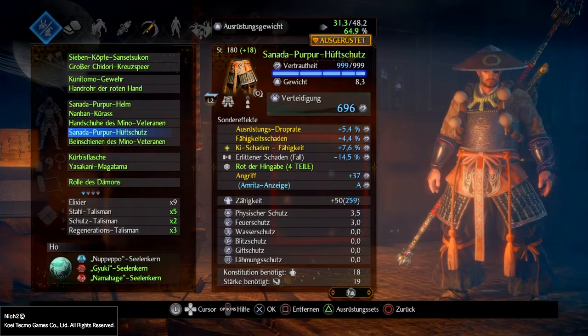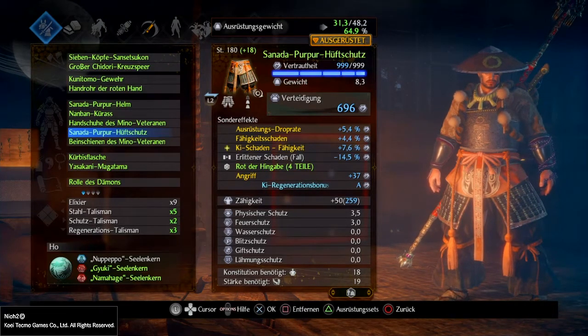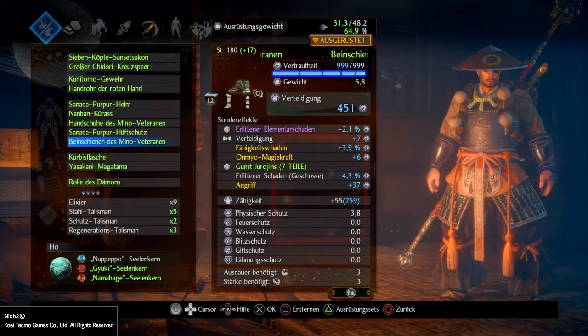Als Hüftschutz habe ich Sanada Purpur drin, damit ich die vier Set-Teile-Boni zusammenbekomme. Ich habe das Glück gehabt, Ki-Schaden durch Fähigkeiten mit 7,6% zu bekommen – sehr nett, weil wir mit dem Sanitsukon mehr Schaden machen, wenn der Gegner kein Ki mehr hat. Auch mit Kleve oder Beile ist es angenehm, wenn die Gegner schnell kein Ki mehr haben. Ki-Regenerations-Bonus durch Ritteranzeige habe ich mit drauf. Als Beine habe ich die Schuhe des Mino-Veterans, erlittener Elementarschaden wird reduziert, Fähigkeitsschaden, erlittener Schaden gegen Geschosse, Angriff und Omnio-Magiekraft sind mit drauf.